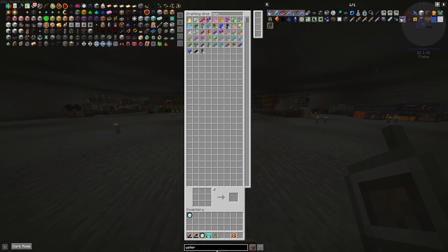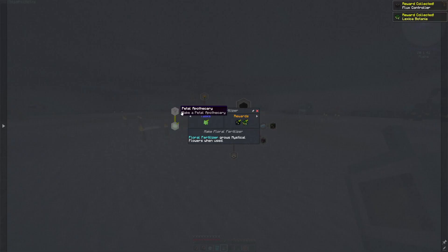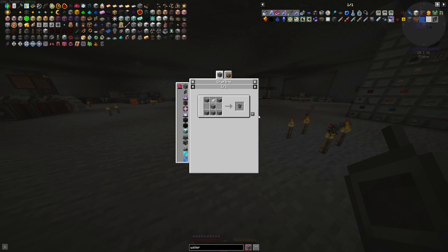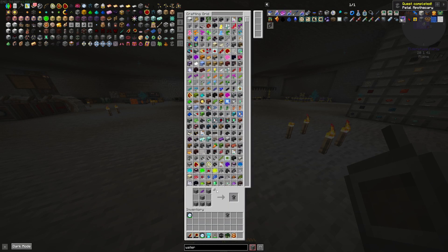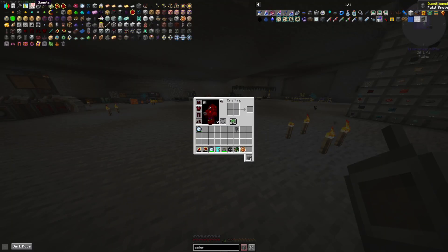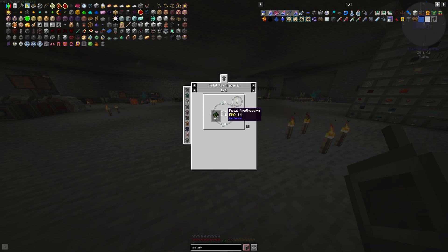I don't know if we even need the flowers in their whole form, but that's fine. We got this. We got that. We can make this guy real quick. Easy peasy. Just like this. And what's next? Pure daisy — convert stone, logs on. Four petals, water, and seed.